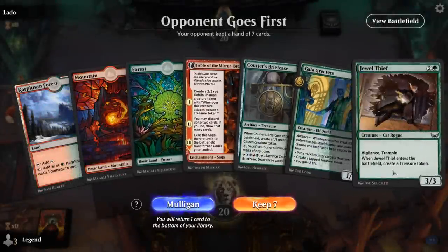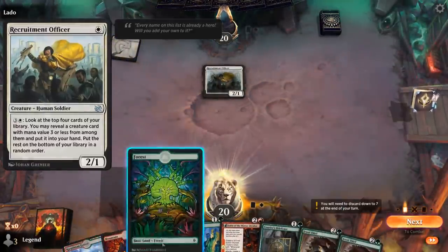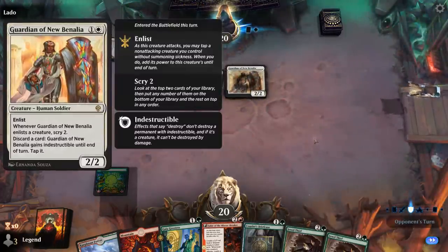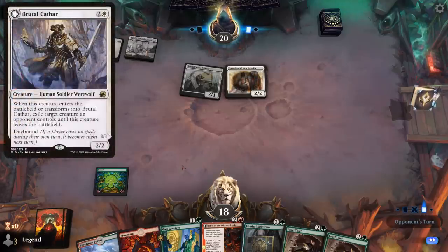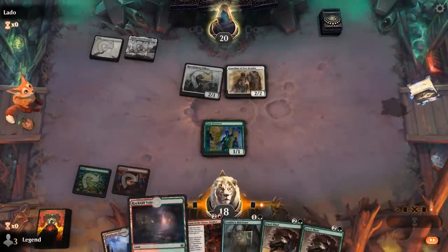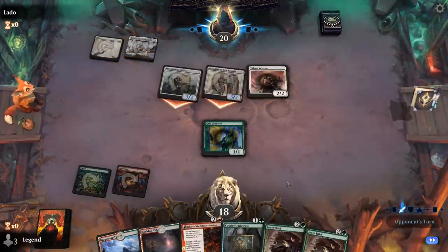Game 1: we're on the draw. Opponent is on a white soldiers deck. Going Gala Greeters into Fable, hopefully they don't have too much removal. We can still provide some blockers to discourage attacks. Let's hope the Greeters doesn't get exiled by a Brutal Cathar — if it does I might have to play Jewel Thief over Fable to have a slightly larger blocker. Fable can maybe discard Briefcase to look for Over the Top and other combo pieces.